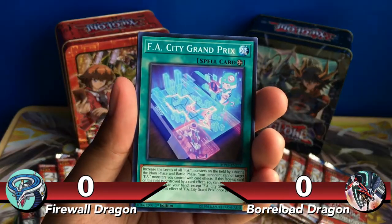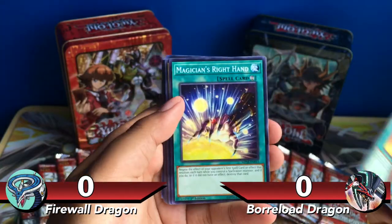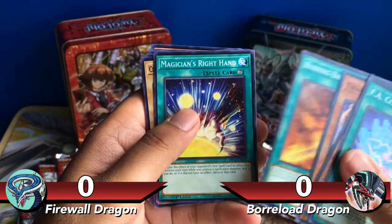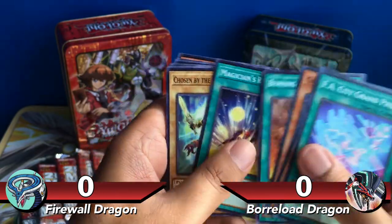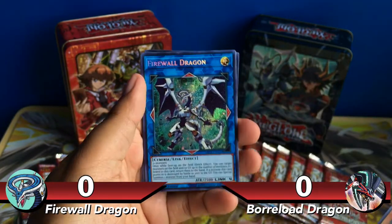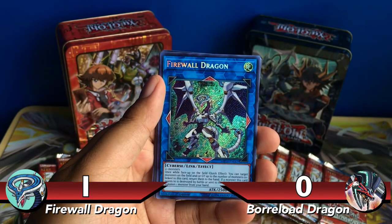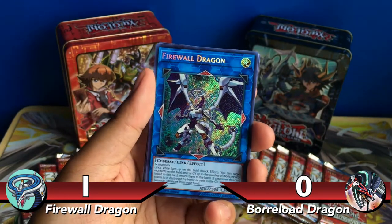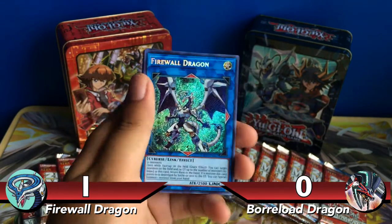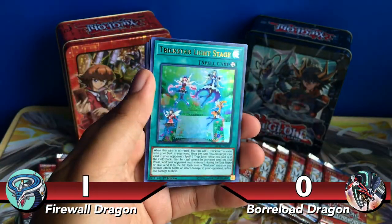Grand Prix, Web Crosser, Burning Bamboo Sword — I think this was a short print in Circuit Break — Magician's Right Hand, and World Chalice. Then a Super Rare Orphatex Quadlas. I was actually pretty scared I wasn't going to get a Firewall Dragon. It's banned right now, but I'm looking for it for my Nostalgia Binder. And I got it! That's one for Firewall Dragon. Also pulled Ultra Rare Trickstar Light Stage and Rare Backup Squad.